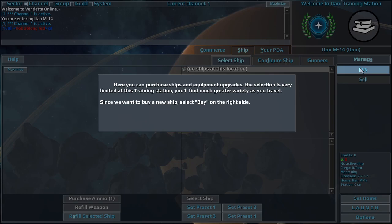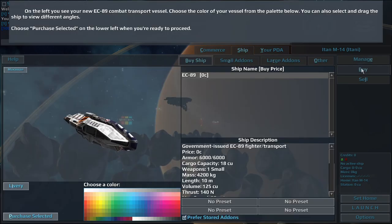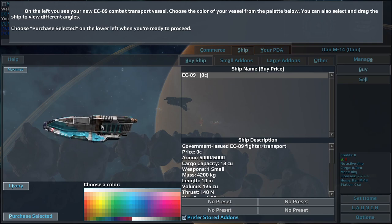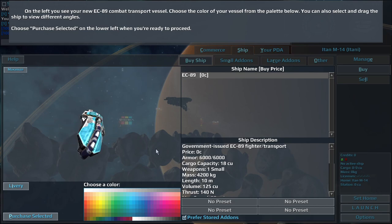Since we want to buy a new ship, select Buy on the right side. On the left you see your new EC-89 Combat Transport Vessel. Choose the color of your vessel from the palette below. You can also select and drag the ship to view different angles.